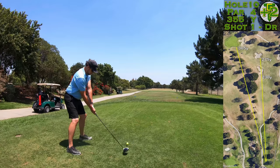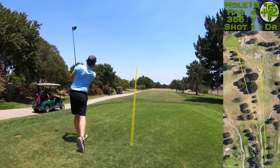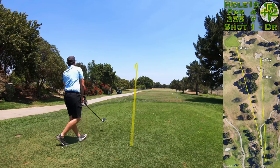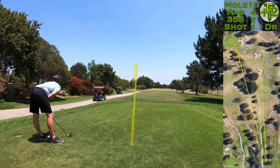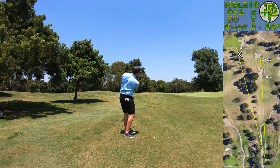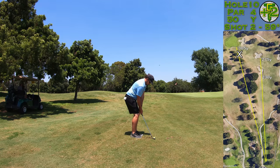Let's get out to the 10th hole — it's a drivable par 4, 305 to the front edge. Let's go for it and avoid all the trouble, sending it down close to the green. It's got to go right over those trees down the left-hand side, and luckily I landed this one just in front of the green, leaving myself a relatively simple up and down from 50 yards.